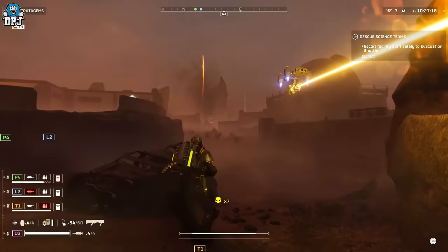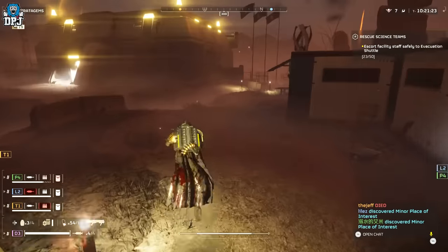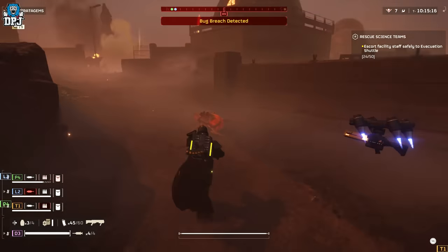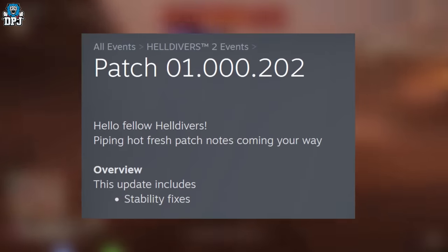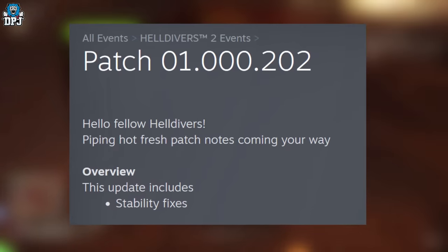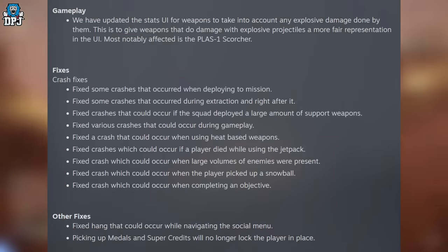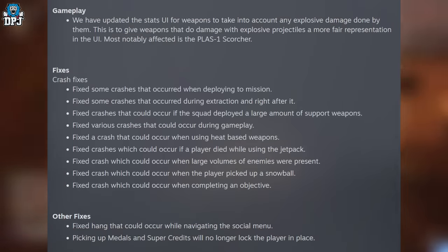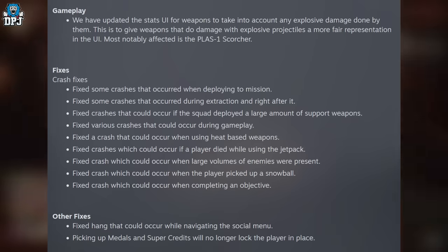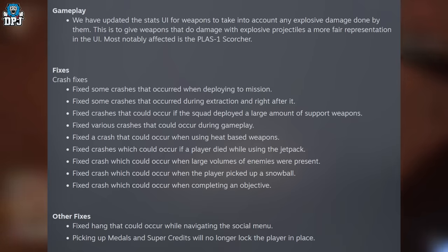We'll start with the latest patch that arrived about an hour ago — this is patch 0.1.000.202. The overview includes stability fixes. For gameplay, they've updated the stats UI for weapons to account for any explosive damage done by them, giving weapons that deal explosive projectile damage a fairer representation in the UI. Most notably affected is the PLAS-1 Scorcher.